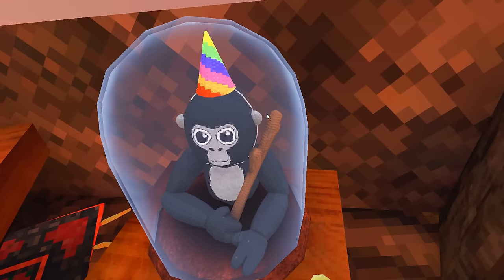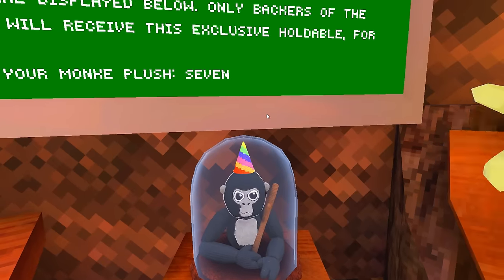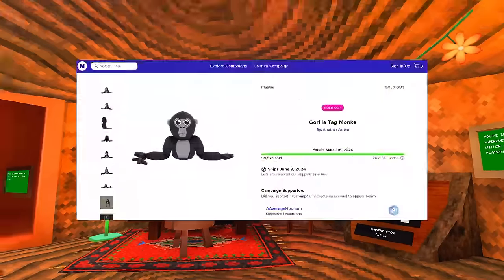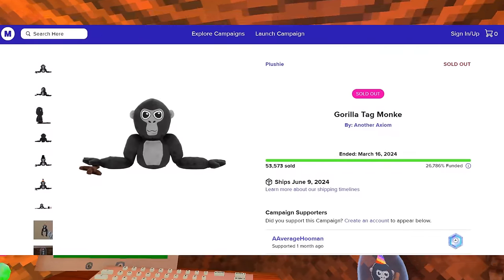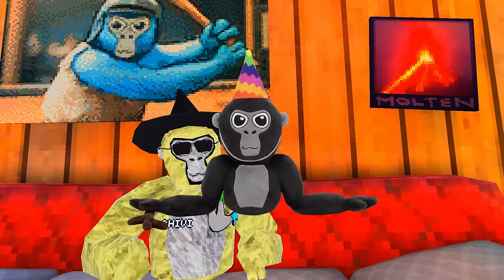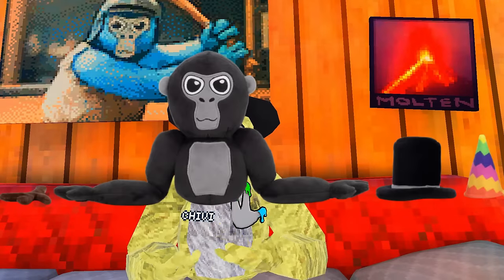If you didn't already know, or if you're watching this in the future — hello future — Gorilla Tag and Makeship collabed and made this very cool plush that you can buy in real life for $29.99 American dollars, not including shipping. The plushie comes with three cosmetics: the party hat, the top hat, and the stick. The only available color for the plushie is black.